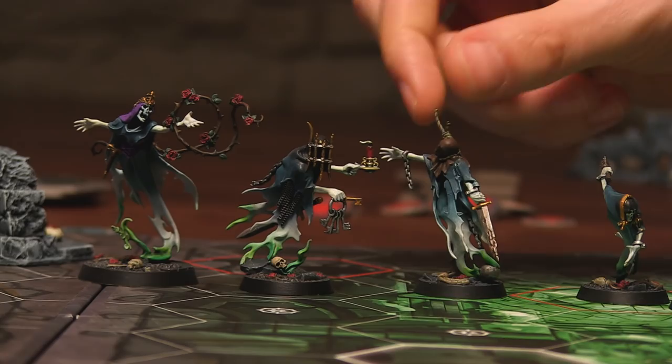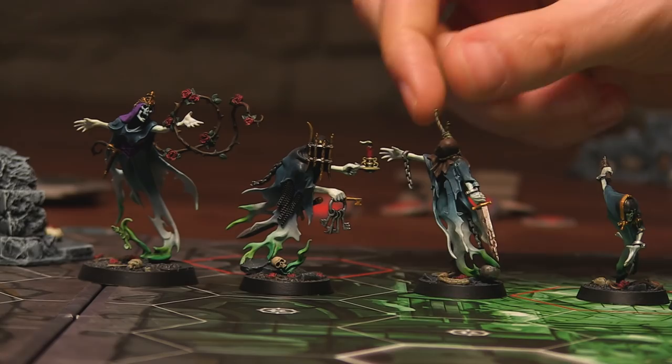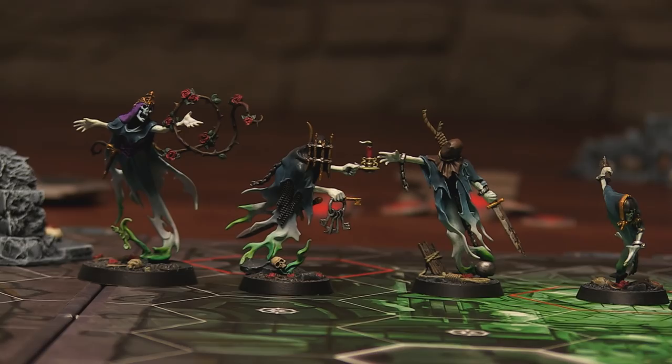He's got a cage on his face and some keys. I've got this guy, the Everhanged, who's like a hanged ghost. Pretty creepy. He is cool. Aren't these models great? They're lovely.